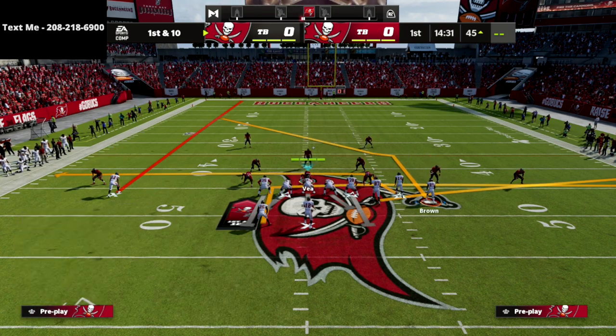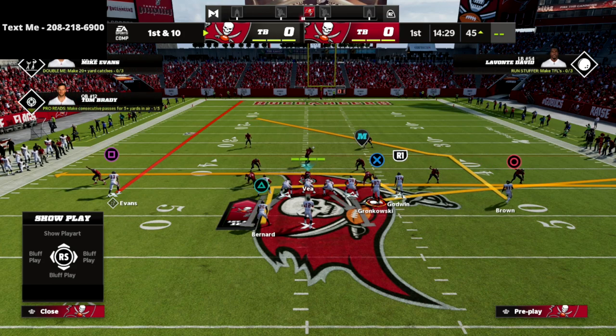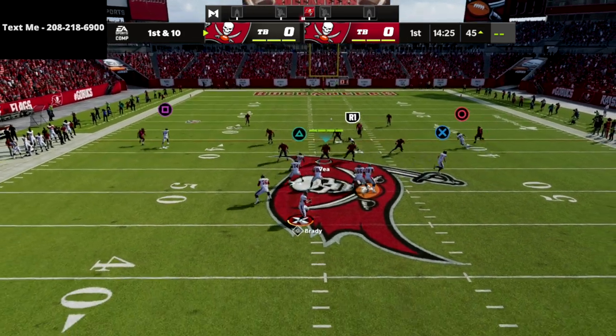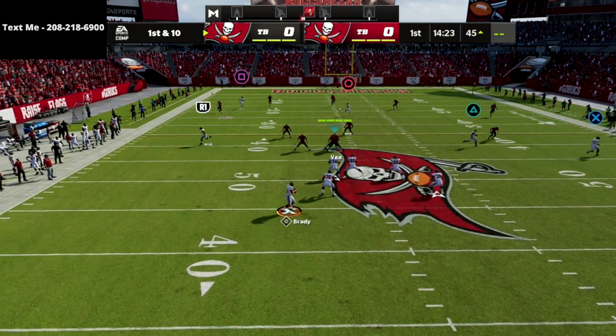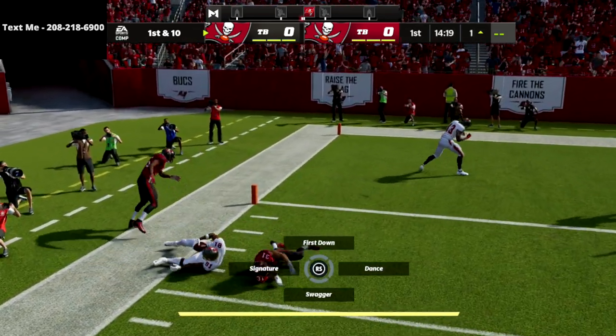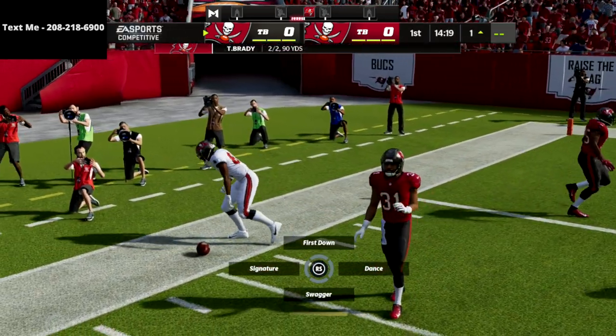The last step is to motion the circle receiver to the outside and let him set his feet. When he sets his feet, he's going to get a nice clean animation and that 30-yard cloud flat will never be able to defend him — you can hit that route over the top every single time.